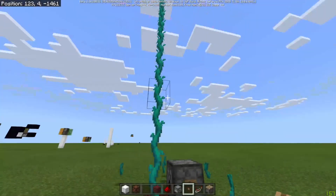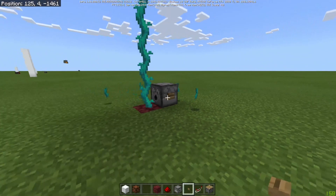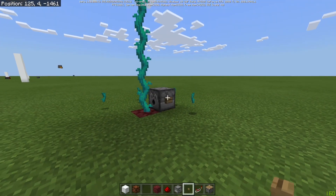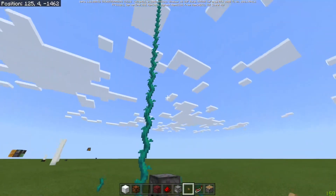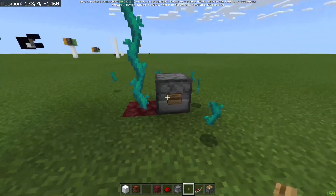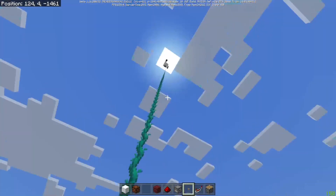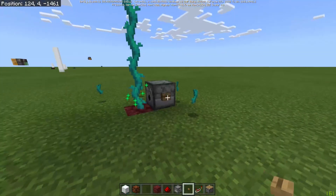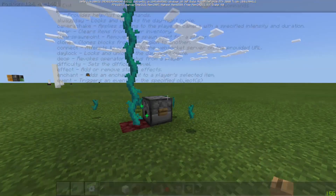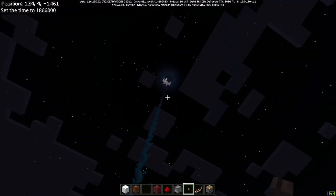Bone meal is completely renewable — if you watch my channel, you'll know I've got a bone meal farm which produces 7,800 per hour. Even a small crop farm will probably produce enough bone meal to keep this running. So I'll put a button on the dispenser, but that could be some other circuit driving this. And what happens now is when I press the button, you see the lamp at the top up here comes on. Let's set the time to night to make it a bit more obvious — press the button, the lamp comes on.